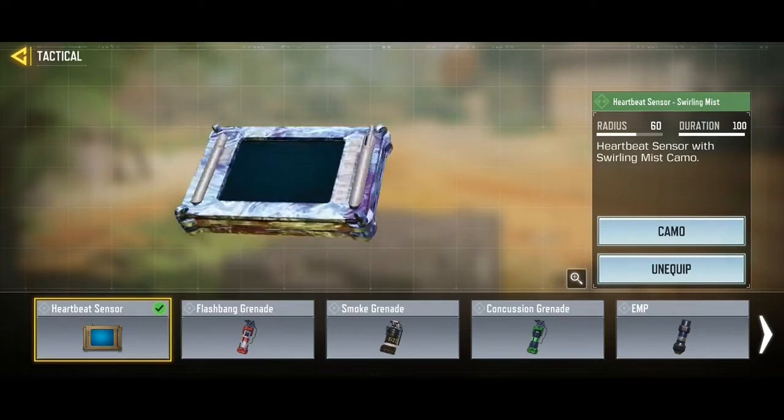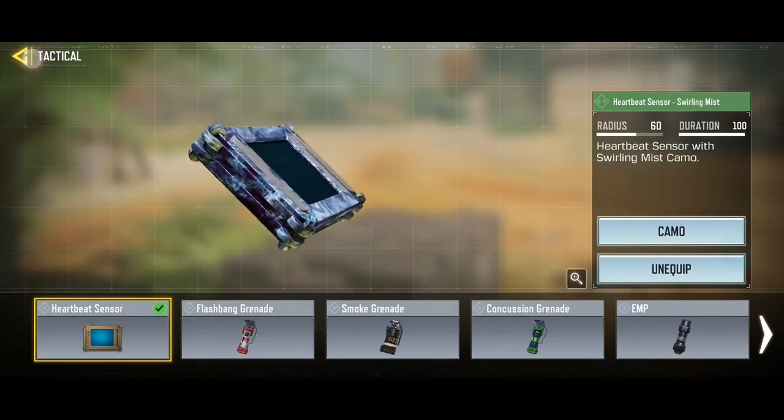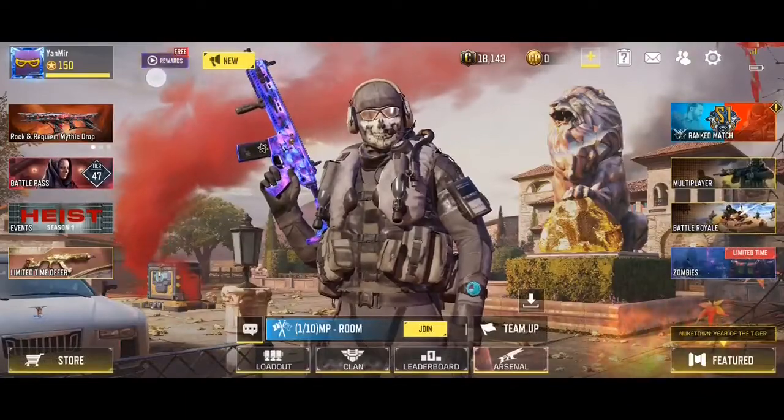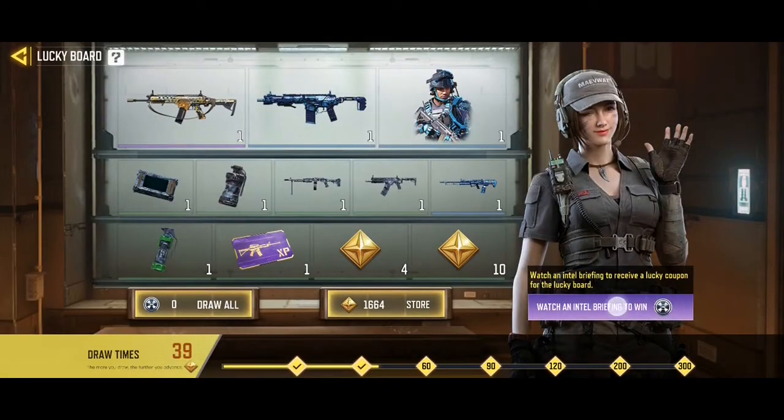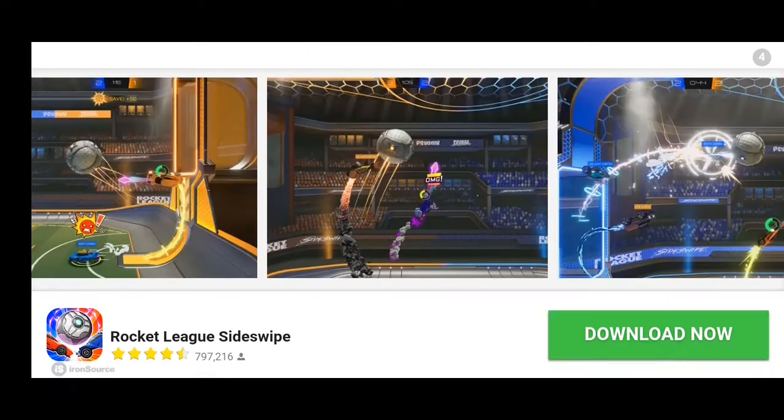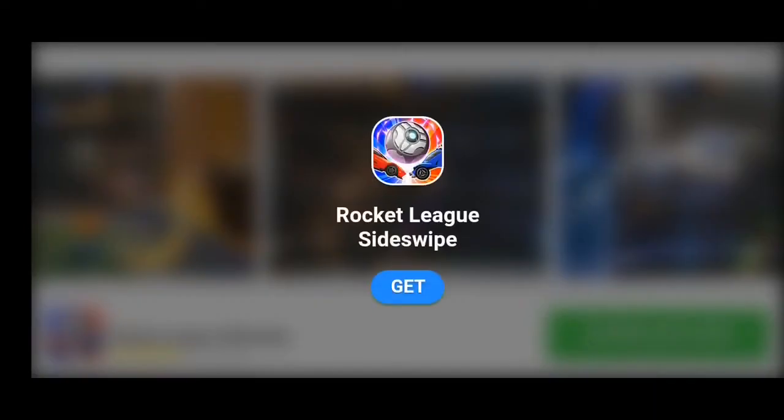ArtBit sensor has a free to play option in 2022. Follow me — go back and click on the free reward section, then watch an intel briefing to win. After watching the ad, wait for the cross sign to appear on the top right corner, then skip it.